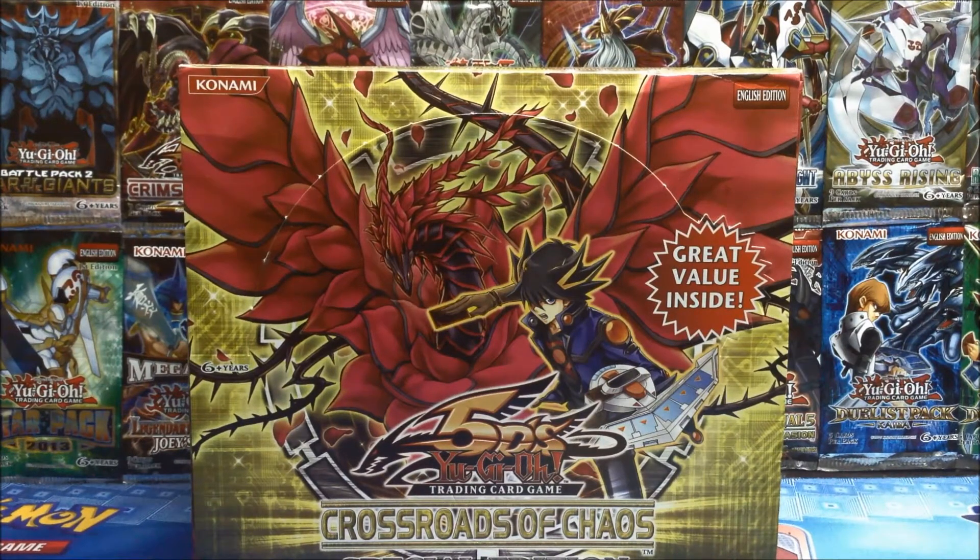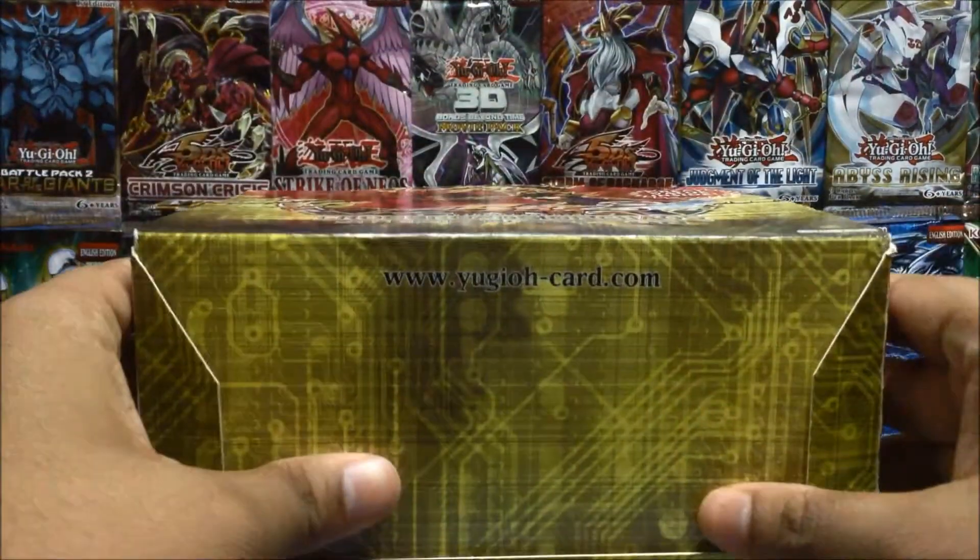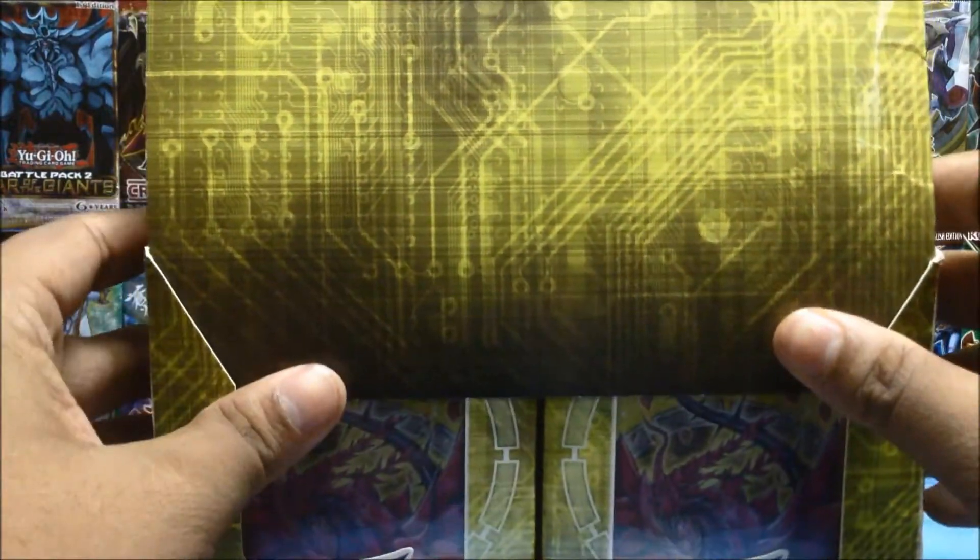Hey guys, we're back with another Yu-Gi-Oh opening, and this time we have quite a big package. It's the 5Ds Crossroads of Chaos Special Edition box, which has 10 special edition mini boxes inside. Each mini box has three packs from Crossroads of Chaos, so that's 30 packs total. It's gonna be quite awesome. Please remember to leave a like and subscribe for more Yu-Gi-Oh and Pokemon videos.